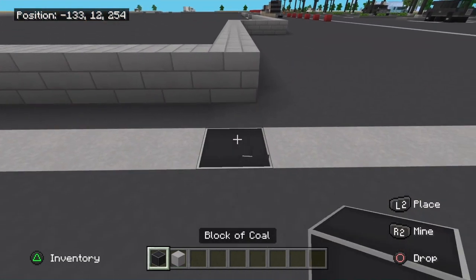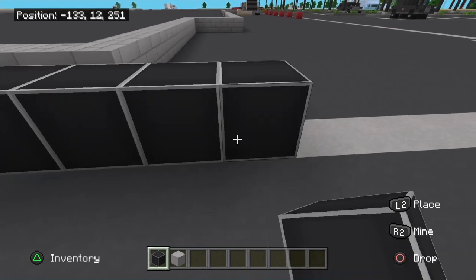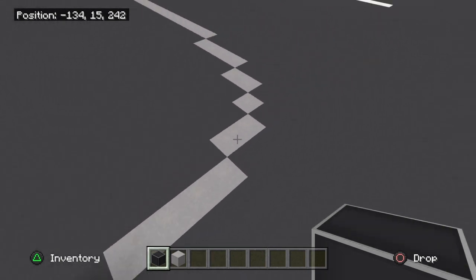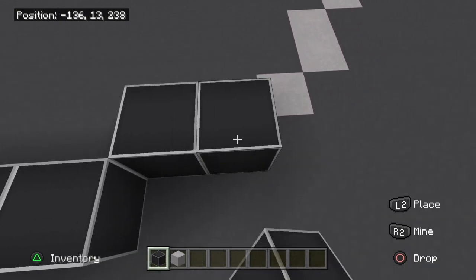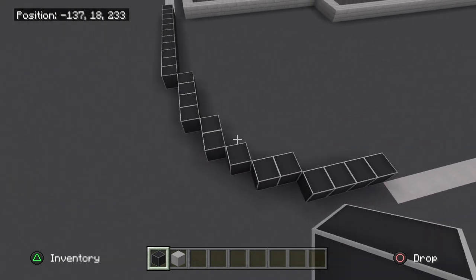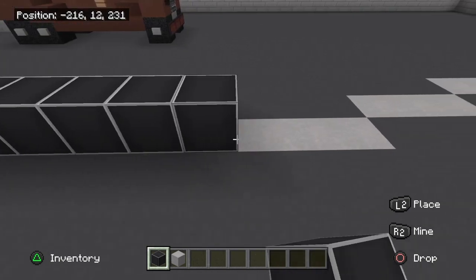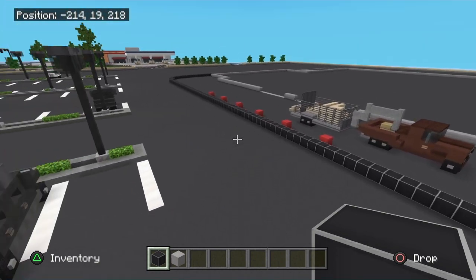The sidewalk outline starts with 11 blocks, then it comes in here with a nice little curve — 1, 2, 3, 4 then 2 then 1, turn, 2, then 1, 2, 3, 4. Then we're going to have a long stretch of 75 blocks.